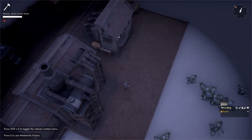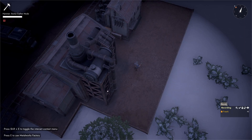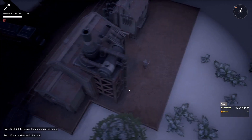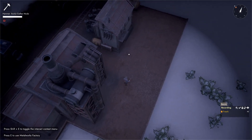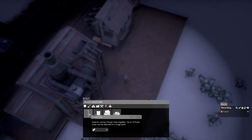To get power from our diesel power plant to the facility that needs it, we need power cables. Cables connect at the power connection point on the diesel power plant, and on the facility — which is above the door in this case. Power cables cannot glitch through buildings, so we have to go around, and the only way to do that is with power poles. Wires can only be drawn from a power pole to another power pole, or from a power pole to a facility.